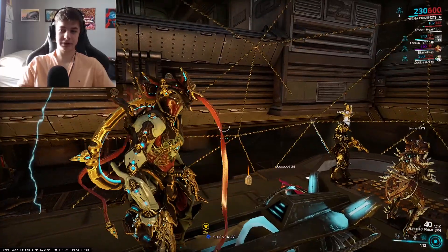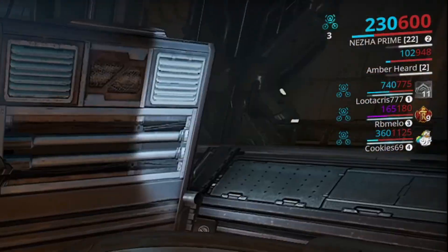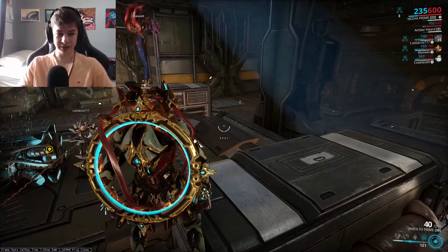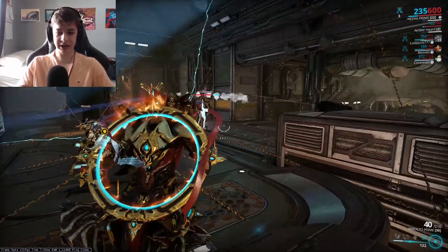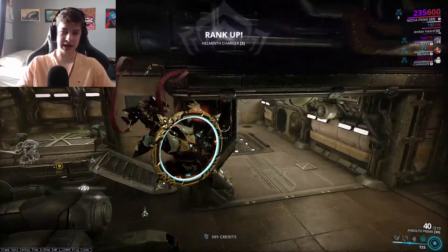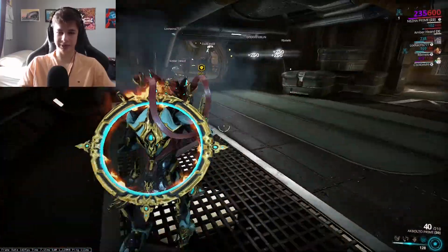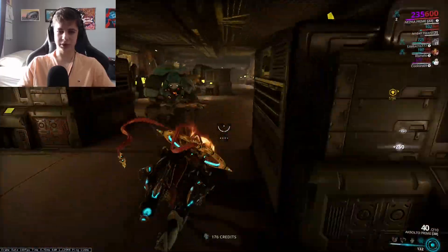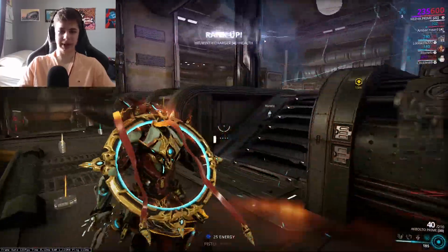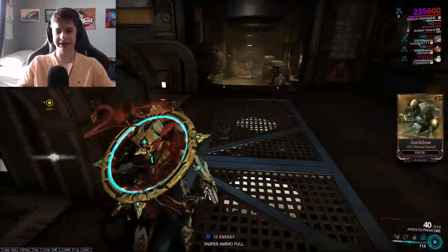Another aspect I want to explain is affinity sharing. In the top right of my screen you'll see a triangle with three circles and a number below it, next to my health and shields. This is the number of people in my area that I can share affinity with — it's the shared affinity system. Staying within range of your squadmates is the best way to maximize affinity. If you get out of range — two, one, none — you will not get any of the shared affinity benefits.